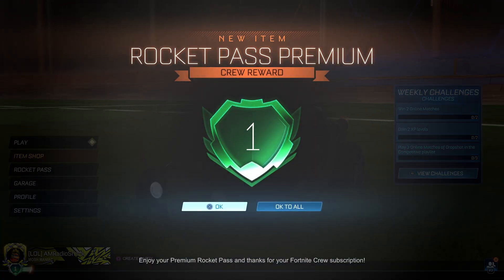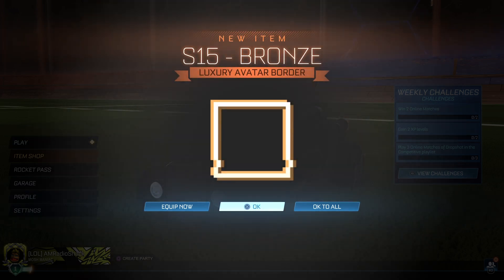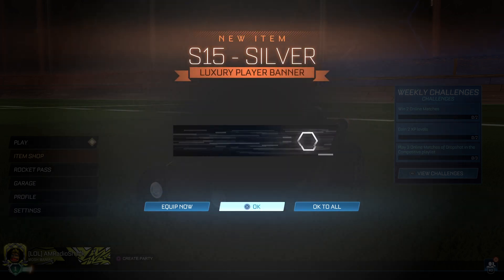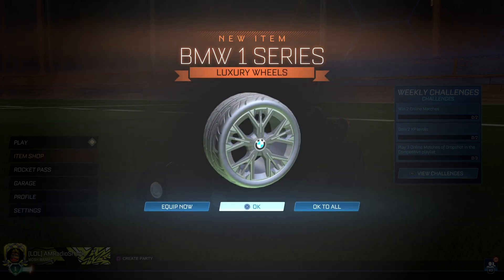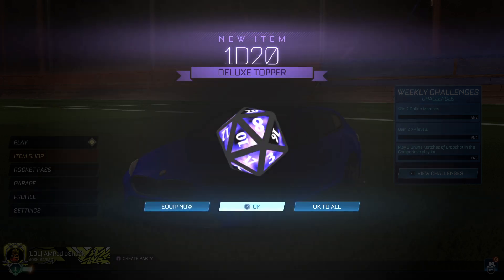Rocket Pass Premium. S15 Gold. Bronze. Banner. A border. A banner. Another banner. Cut-up luxury paint finish. BMW 1 Series wheels — I think that comes with the Rocket Pass for this season. There's the BMW 1 Series. I should probably equip that. I should have equipped the tires.